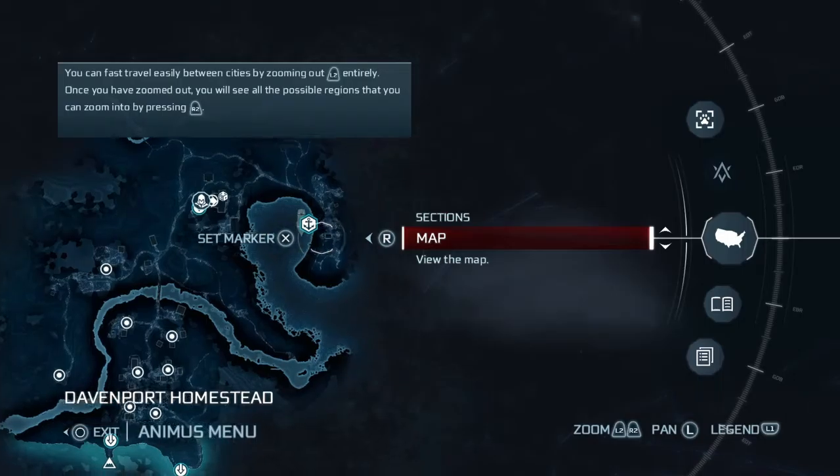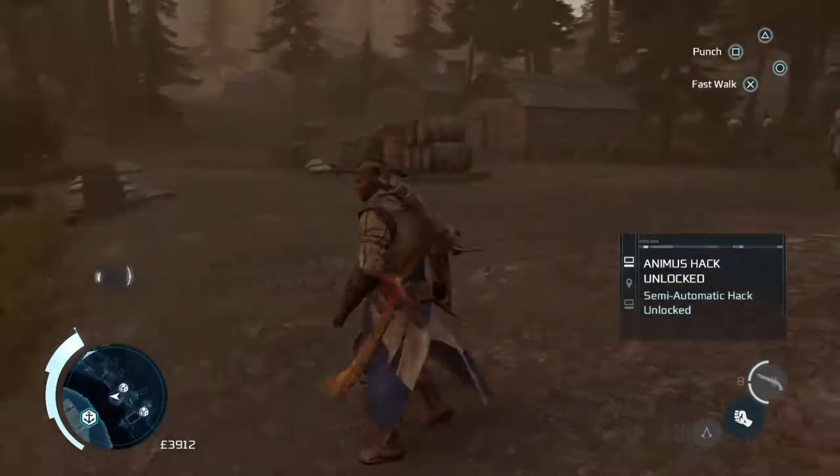And it's another one of Captain Kidd's treasures really. Last time we got a Captain Kidd's treasure it was quite nice and helpful — it was the thing that helps us deflect bullets.